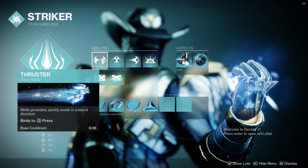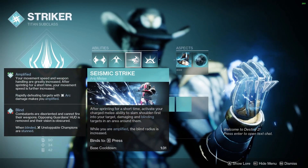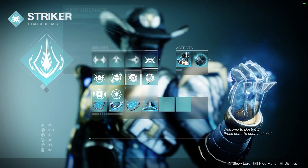For a quick build review, we're going to be using Thundercrash with Thruster — you can use any class ability. With Catapult Lift and Seismic Strike, you could use Thunderclap if you would like. I'm going to be using Storm Grenades, but Pulse Grenades would also work.